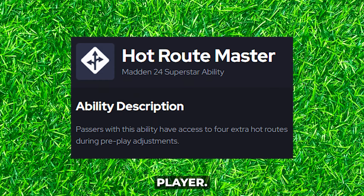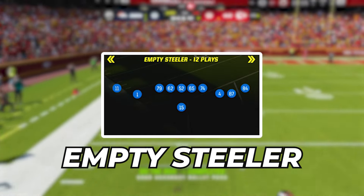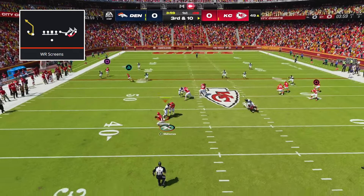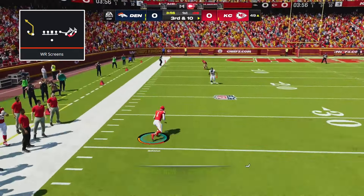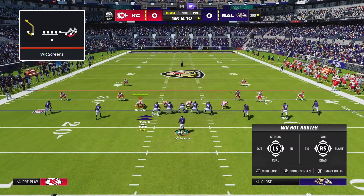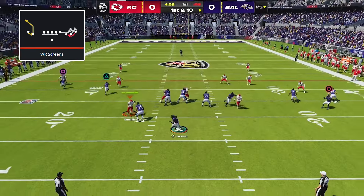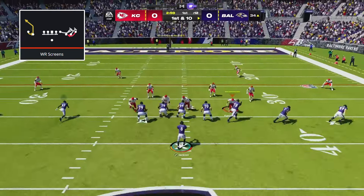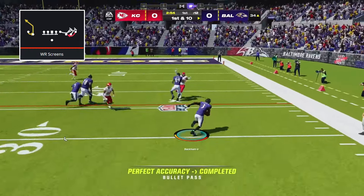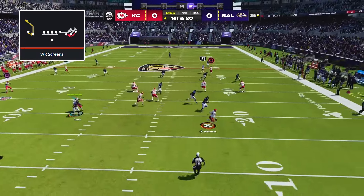The hot route master ability is really important for making all of these glitches work. If you're playing regular teams, I would recommend using the Chiefs because of Patrick Mahomes, and in MUT you can very easily get any hot route master player. Now for the first offense that best utilizes this glitch — Empty Stealer in the Pittsburgh Steelers playbook. For all setups, we call Wide Receiver Screens. In our first setup, I like to roll out to the left to throw the short corner route on the play. All you do is streak the outside receiver on the left side of the field, set up your rollout, roll out, and throw the wide open short corner route.